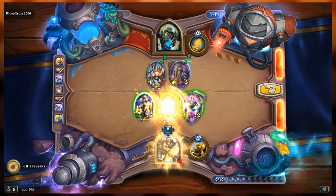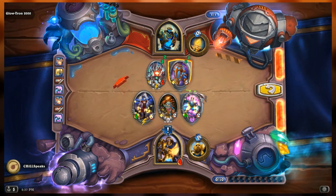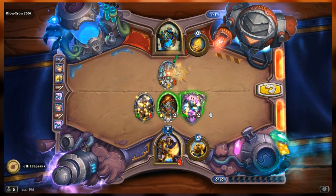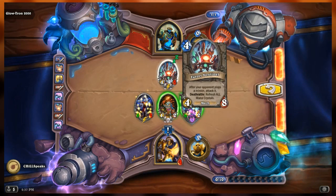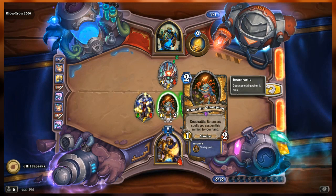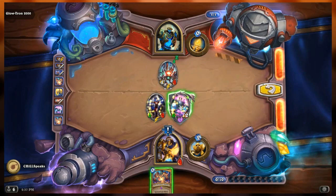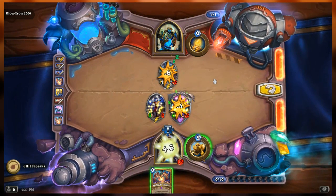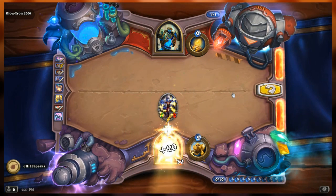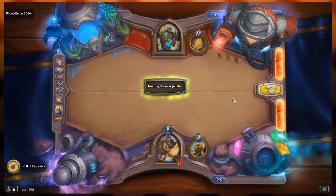This one would have beaten me in an actual game of Hearthstone - I would have never figured this out. I attack here and get back Forbidden Healing. I attack the sentinel and heal for six, it dies, I'm at ten mana and ten health. I would have lost that match. 45 seconds would not be enough time to figure that one out.